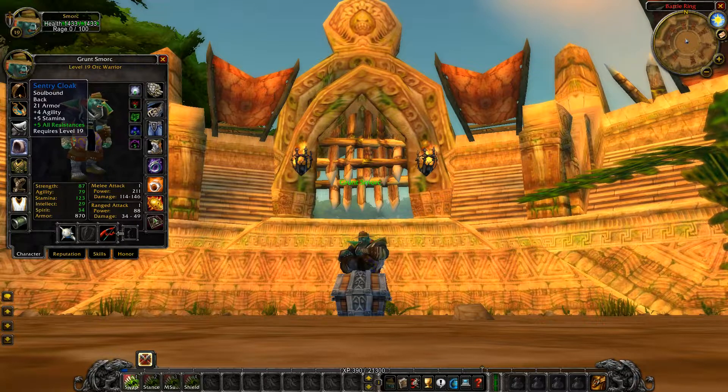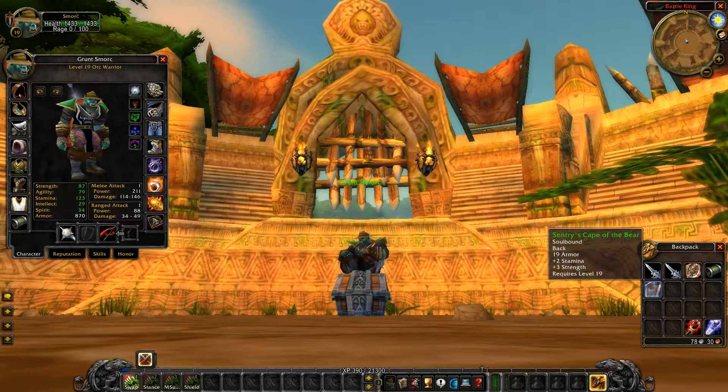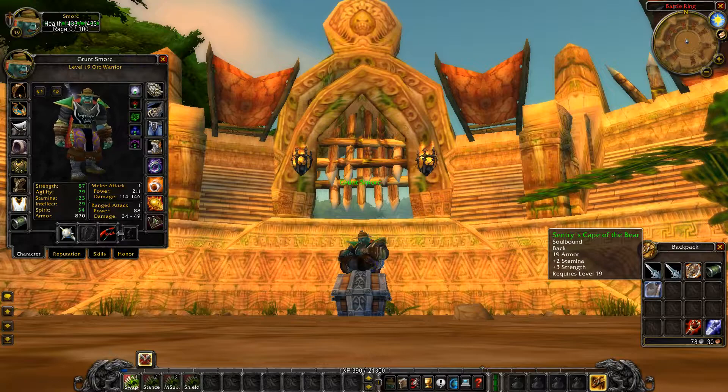Moving on to the cloak, we're going with the Sentinel's Cloak, which has plus five resistance. Because you're going to be going up against a lot of casters as a warrior, I recommend going with plus five all resistance rather than plus 70 armor. There are two ways to play a warrior: shield and one-hand, or two-hand. If you're going two-hand, rock the Sentinel's Cloak with plus five resistance. If you're using the shield, go for the Sentinel's Cape of the Bear, because strength increases block damage.